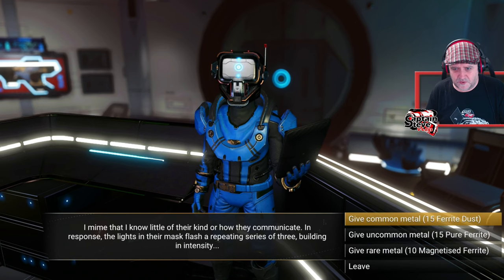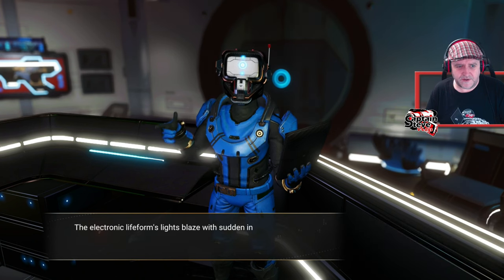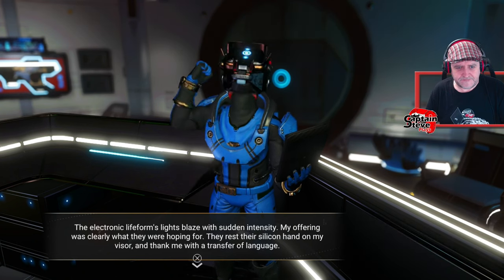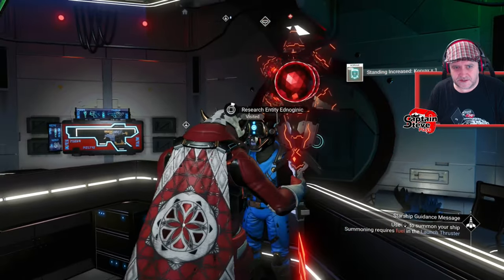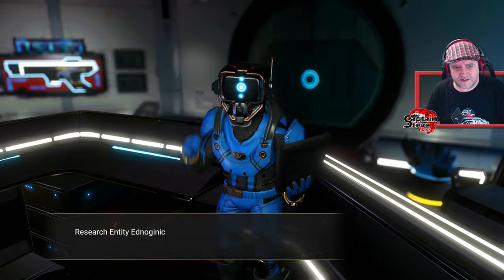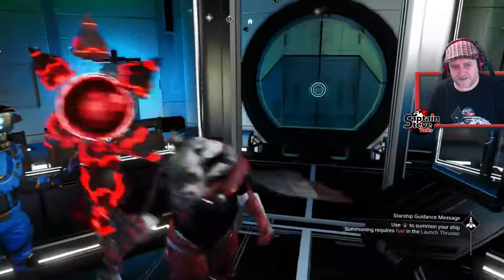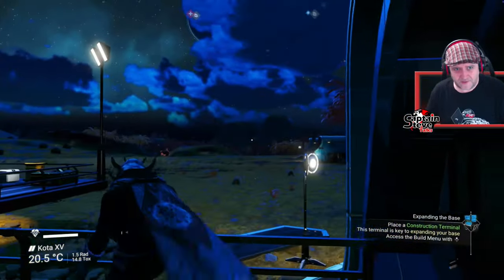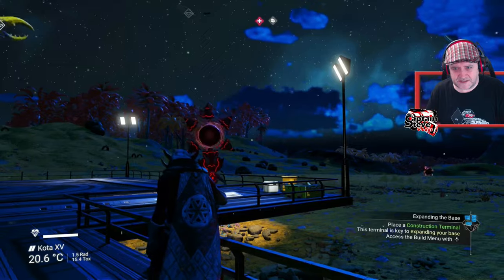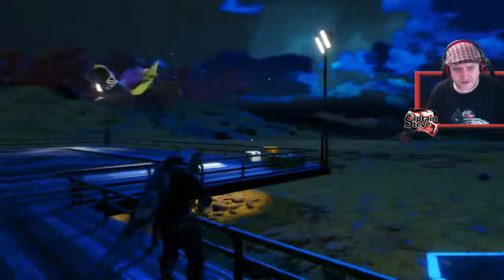I'm going to give you the magnetized ferrite - I'll give you the rarest of rare, my friend. We learnt a new word - lovely. I'll talk to him again. I was hoping I might be able to give them some of those Korvax trinkets and up my ranking. What the fudge are you, mate? There's a little creature there - looks like a little ball. How bizarre.